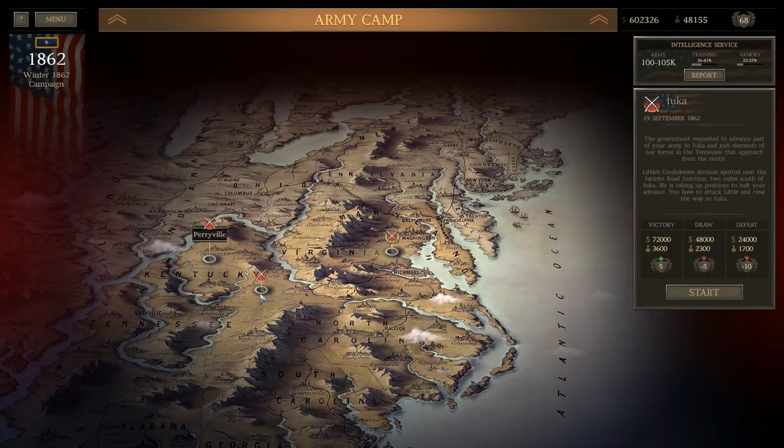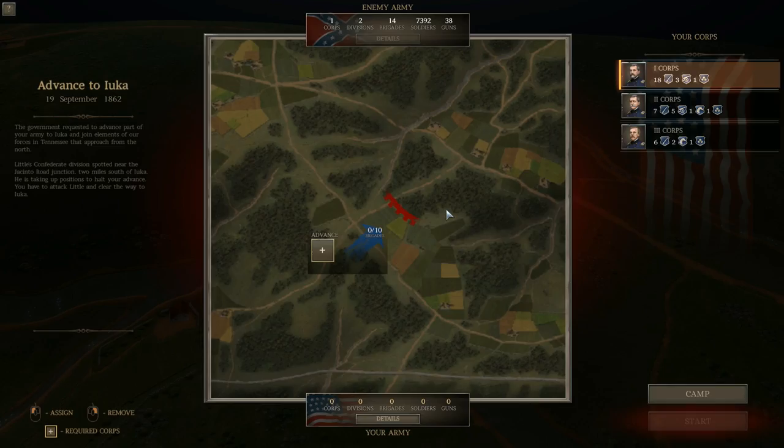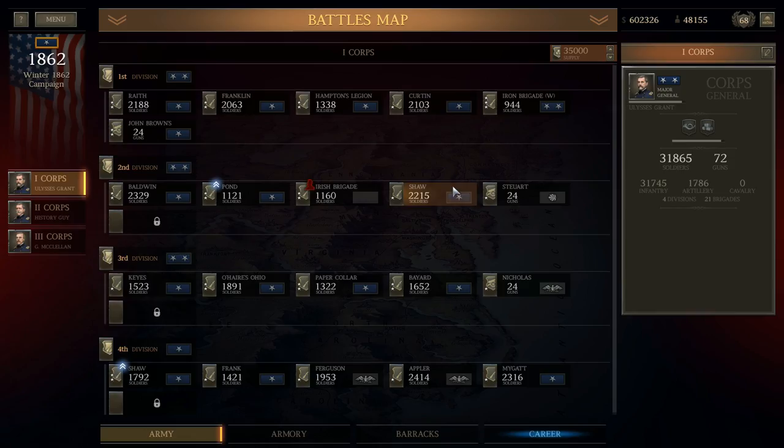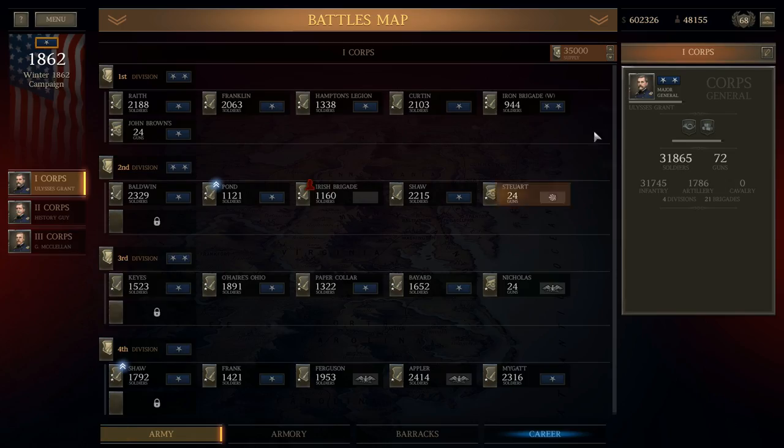We've got Perryville and Iuka coming up next. Let's take a look at Iuka for a minute - that would be the next one I fight. Ten brigades taking a pretty small force into that one, but again I'll have a significant advantage - he's only got 7,300 men for that one. Let's take a look for just a couple minutes at where things stand.